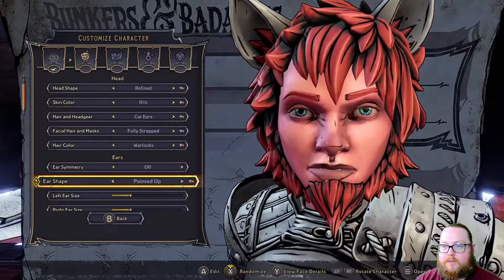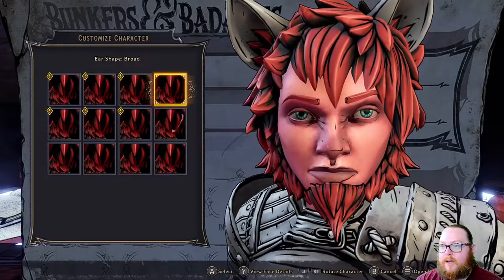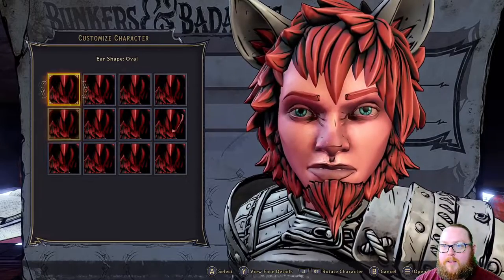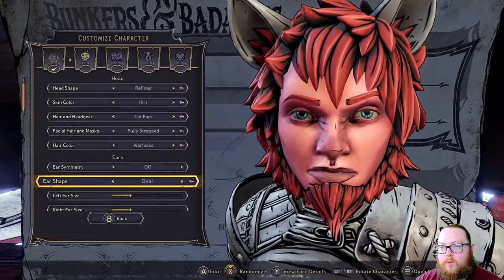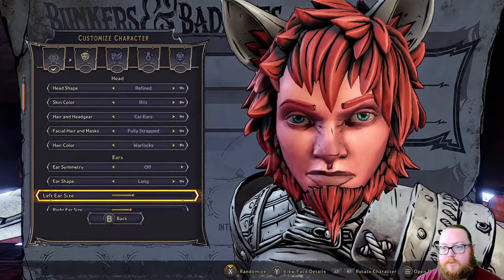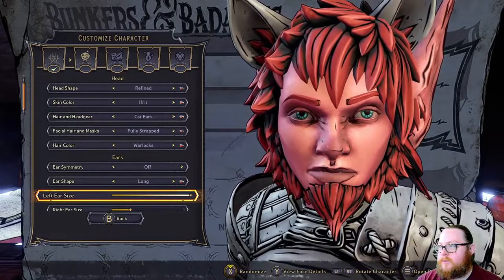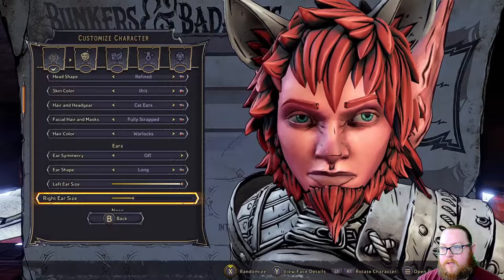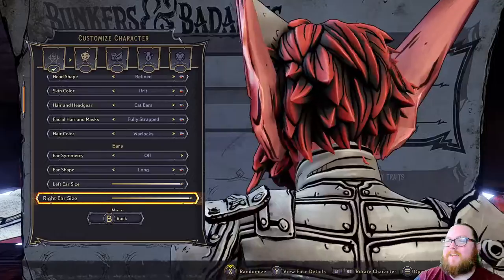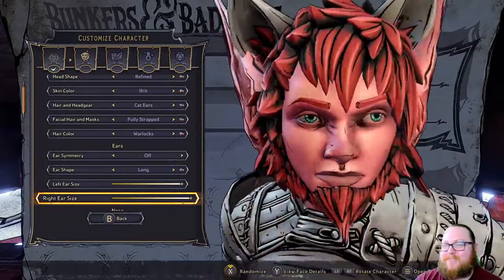I'm going to turn ear symmetry off so you can adjust both ears independently. Here's the ear shape — you may not be able to see it because it's hidden behind the hair. Let's choose 'Long' — super long ears. Let's make this ear as big as possible so it looks absolutely ridiculous, and we'll do the same with the other one. Now the character has bat ears and cat ears at the same time.